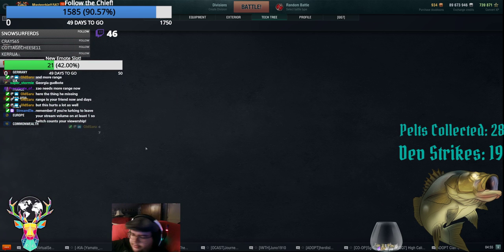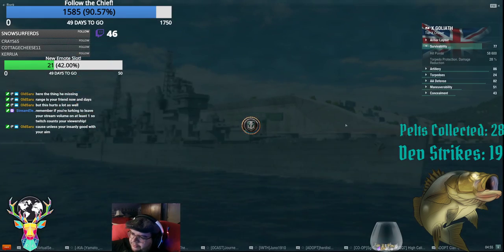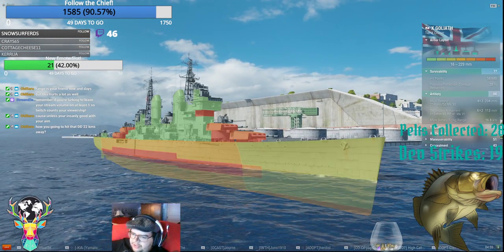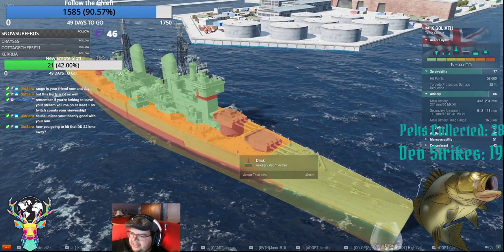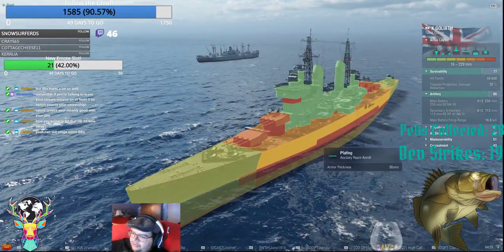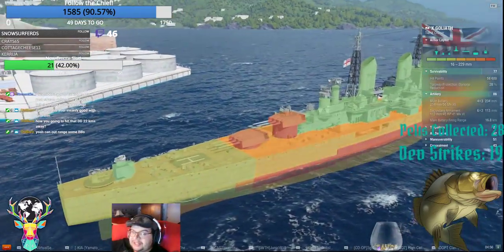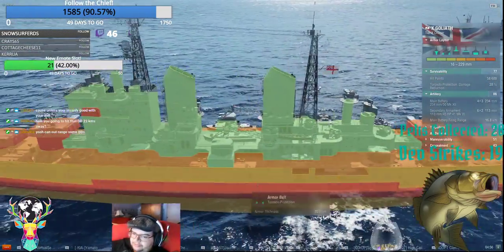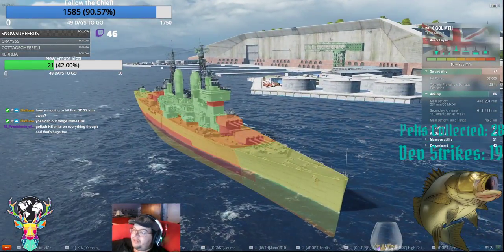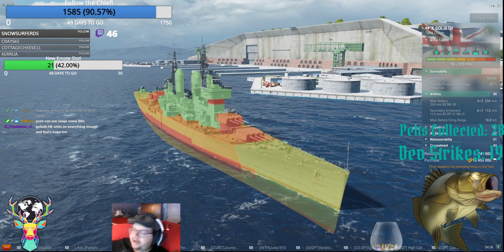Let me take a look at the Goliath and its armor profile. This is why Goliath is taken in competitive — it has a 40mm deck, which means you can't overmatch it. Which means battleships can't overmatch the center deck. However, they can overmatch the upper belt, which is why Goliaths tend to play further back. Goliath's HE does damage on everything.